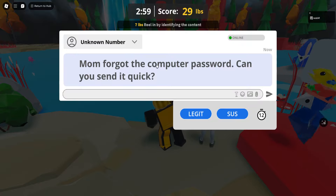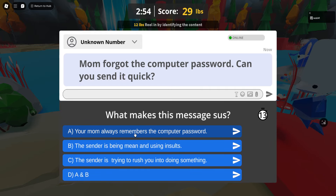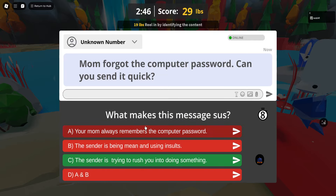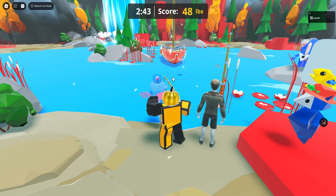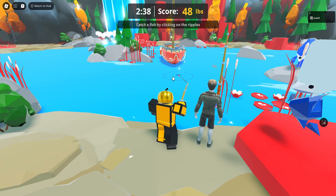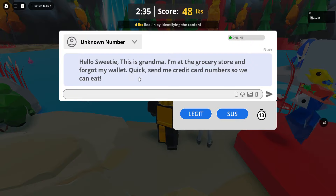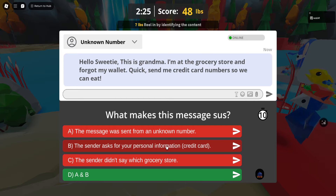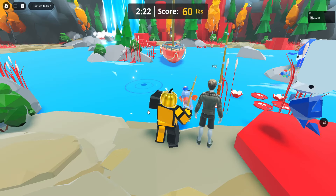Here's another unknown number — it says 'quick' trying to rush you into doing it, which is wrong, so mark it sus. Next one is laggy but it's an unknown number asking for your credit card number, which is also sus. It's two of these options — A and B — as the answer. It's best to get it right since there are a lot of points.